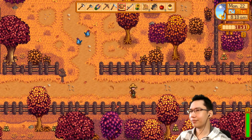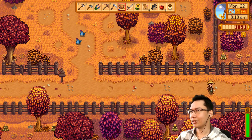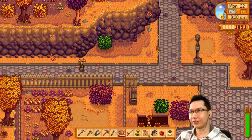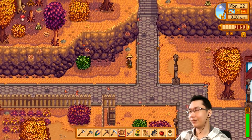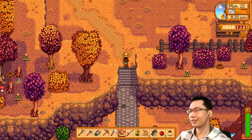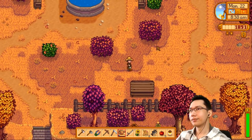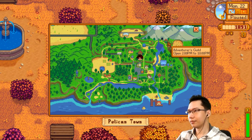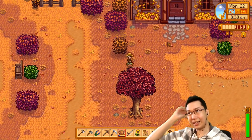I could do some mining. I should drop by the Adventurers Guild because I've reached new levels of the mines, and I think that unlocks new items to buy. They open at 2pm — quite late.